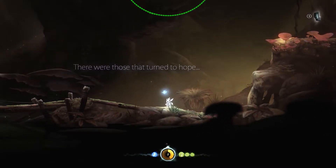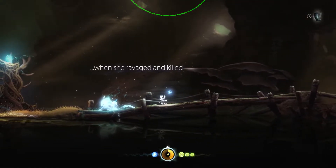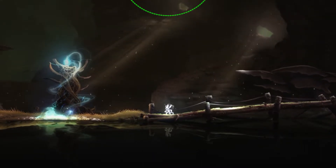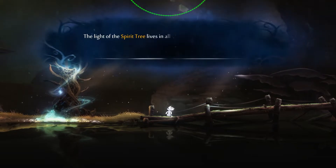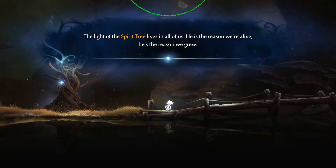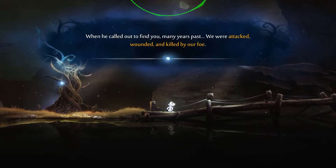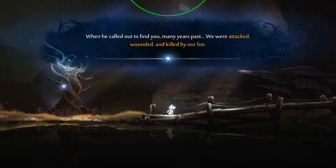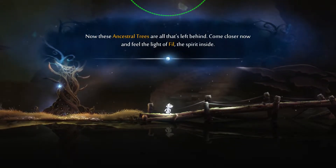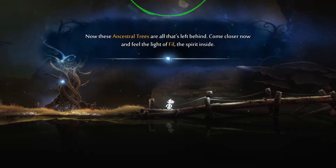There were those that turned to hope when she ravaged and killed. That's the Ori main theme. The light of the spirit tree lives in all of us. He is the reason we're alive, the reason we grew. When he called out to find you many years past, we were attacked, wounded, and killed by our foe. Now these ancestral trees are all that's left behind. Come closer now, and feel the light of Phil, the spirit inside.